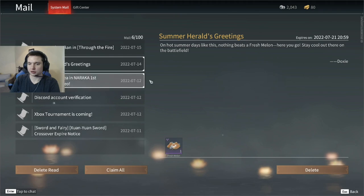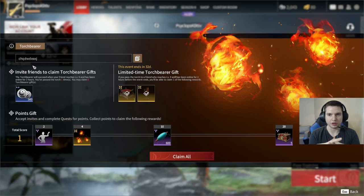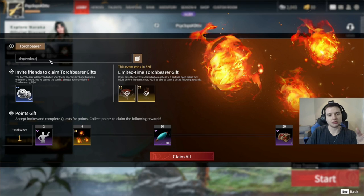If you don't know about this game's torchbearer system, it's Naraka's refer-a-friend. Your account will have a code and you'll give your friend this code whenever they are creating their account. If they've already made their account, it's too late to do torchbearer. As they level up, you gain rewards like this banner background.